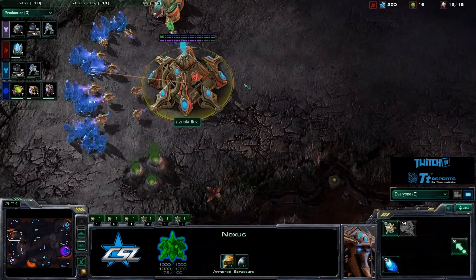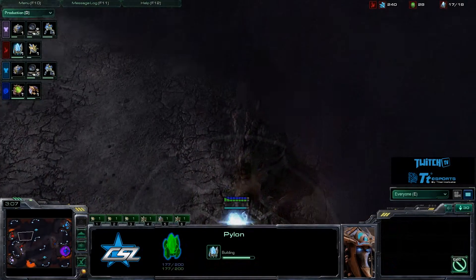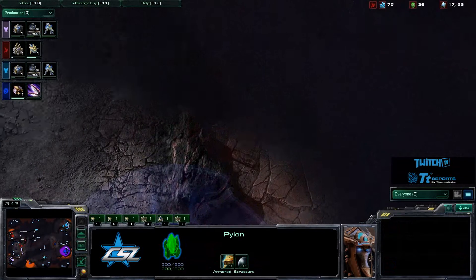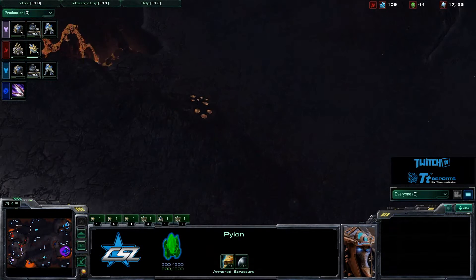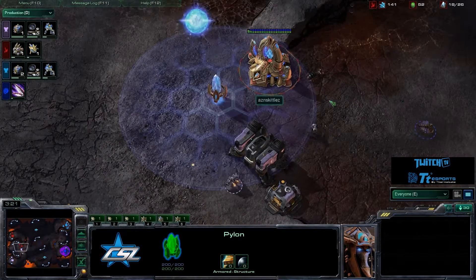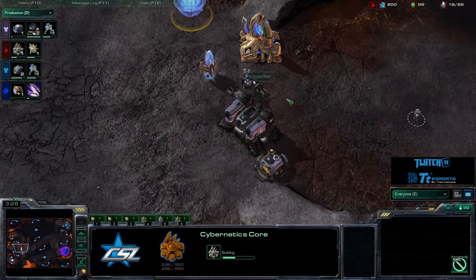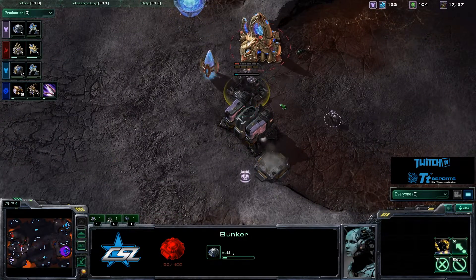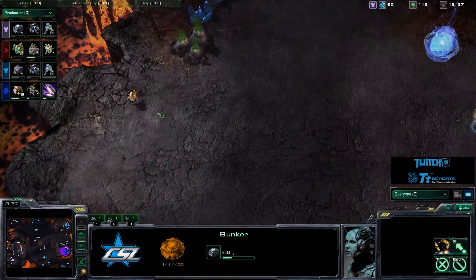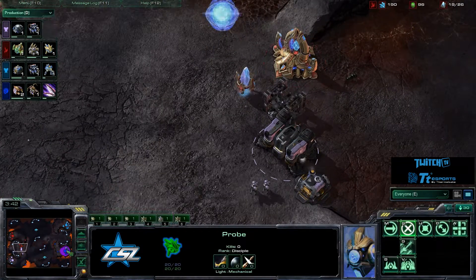Asian Skittles is mining gas and getting a pylon up at the top. By the way, there's a gigantic area where if your ally is Zerg, you can place a pylon and warp units into the main — people are usually not paying attention to that and they just rage quit. A bunker is coming up for Roar, so it looks like they're going for some long-term play, possibly throwing up some quick expansions behind this bunker.